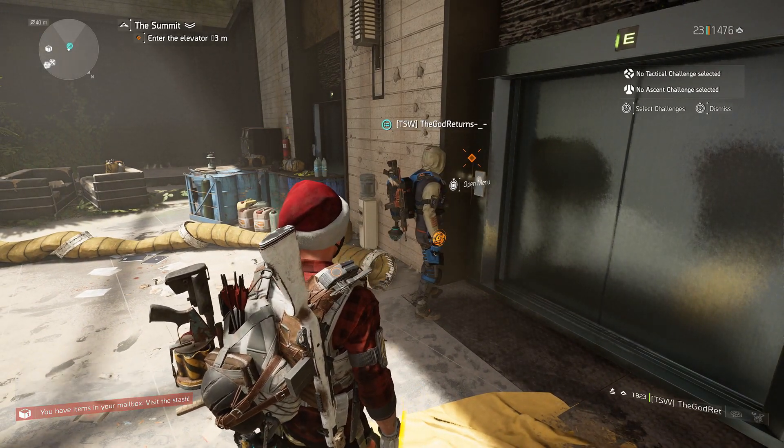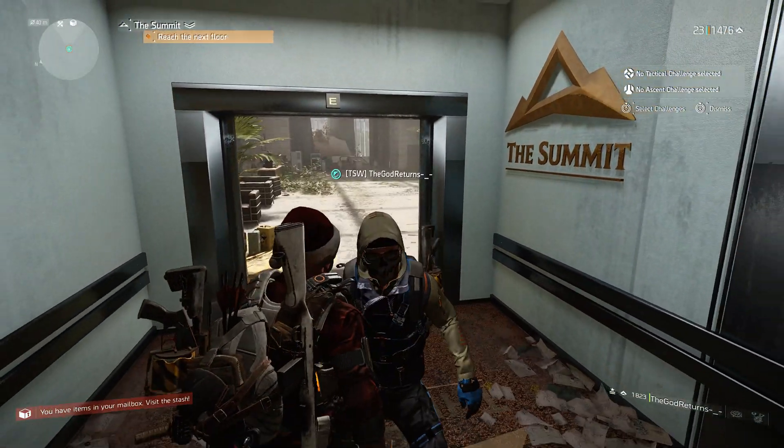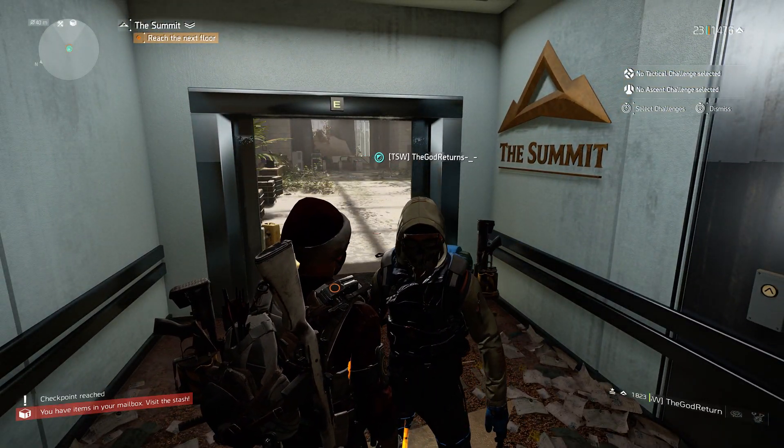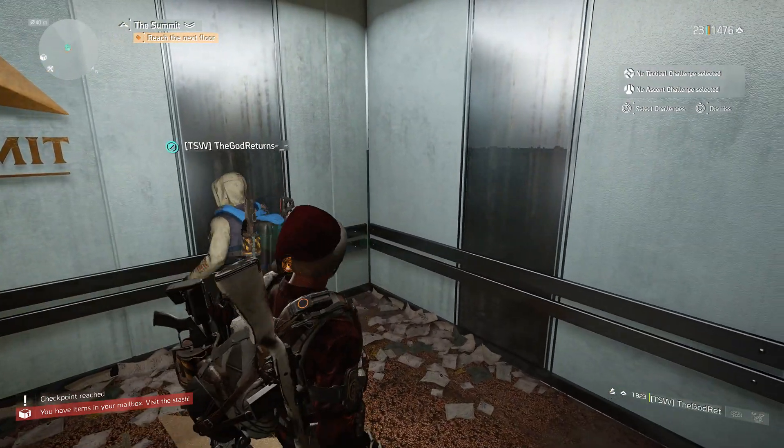As your friend left, they are still going to have the floor 100 checkpoint, so get them to invite you back in and start the floor again. You'll now be back to floor 100 and your friend just needs to leave again. Complete the floor again and you'll have 2 out of 50 completions on the commendation tracker.